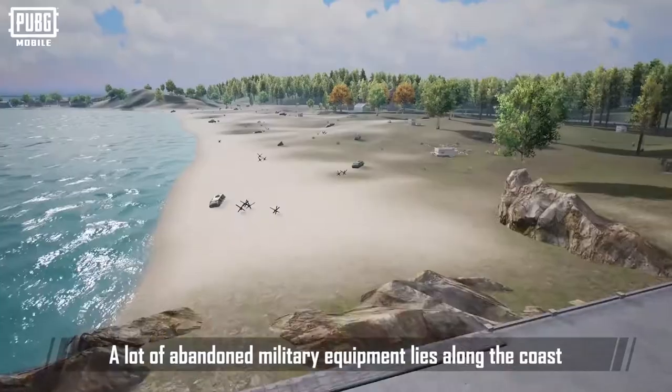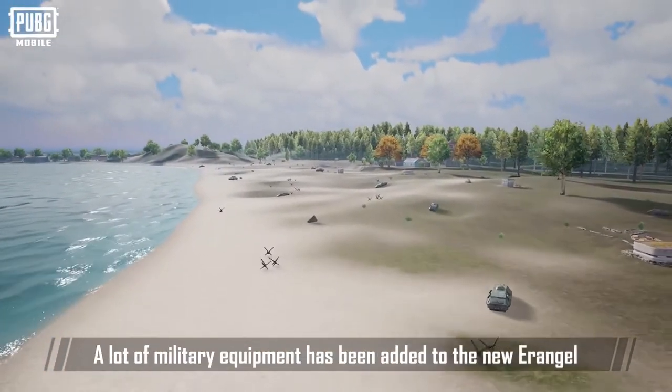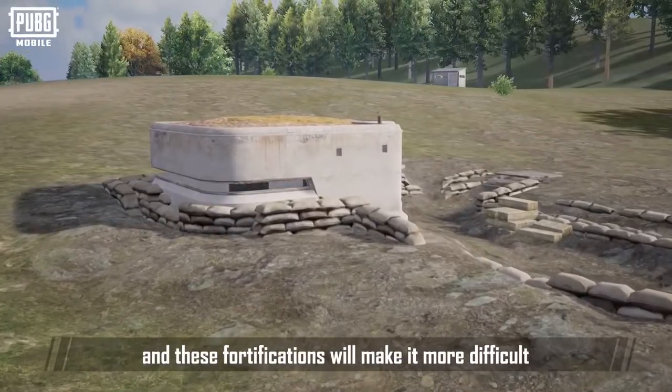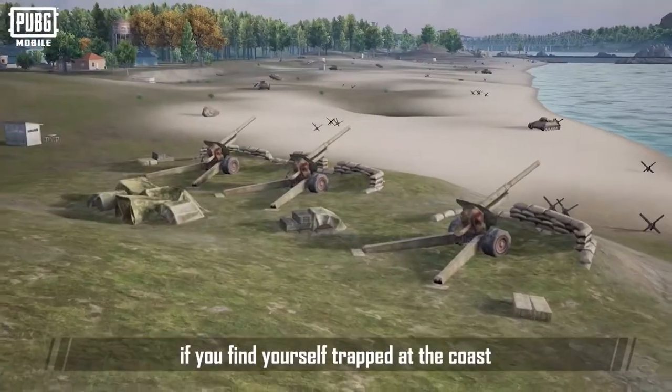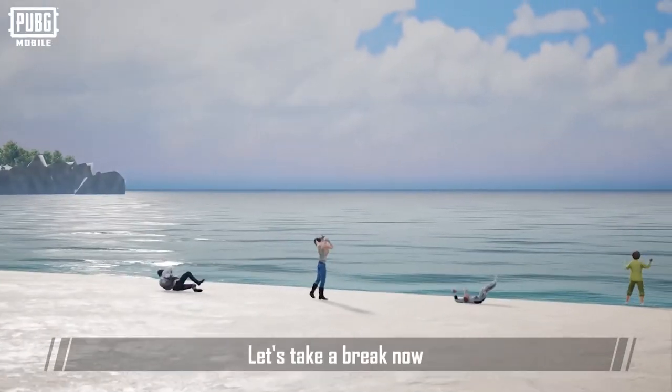Take a look around. A lot of abandoned military equipment lies along the coast. A lot of military equipment has been added to the new Erangel, and these fortifications make it more difficult to land from the coast. On the other hand, if you find yourself trapped on the coast, you'll find that these covers will give you more protection. Let's take a break now.